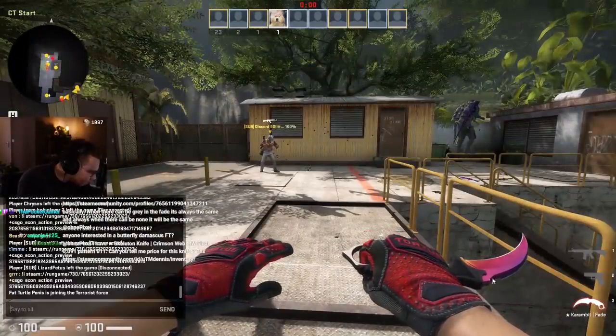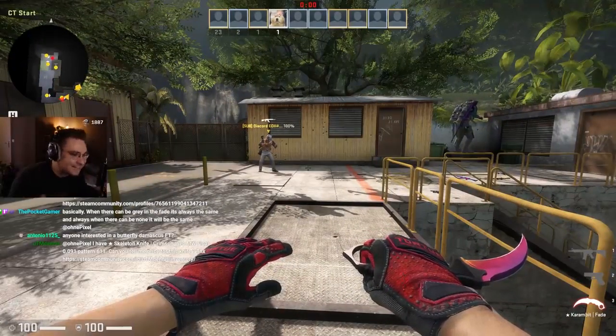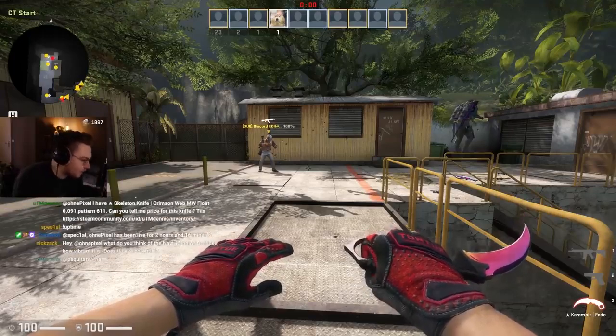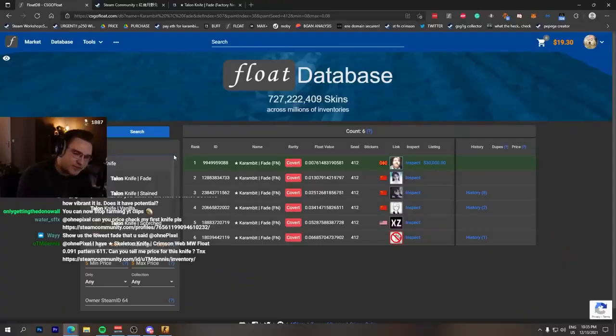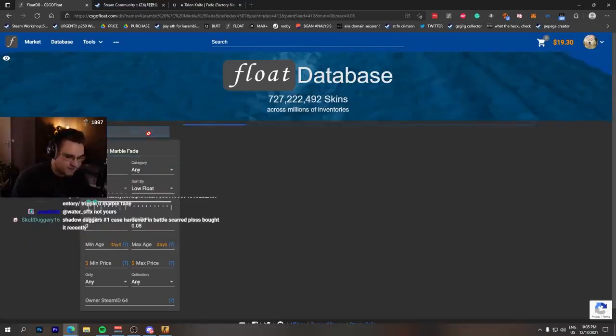So if you have a 0.01 float 412 pattern karambit, the corner is very bad. Then you may have another karambit fade — say pattern index 591 — and the corner may be flawless. It's weird how sometimes all of these things are intertwined. If you take a look at a karambit marble fade, you have different maxes of fire and ice.